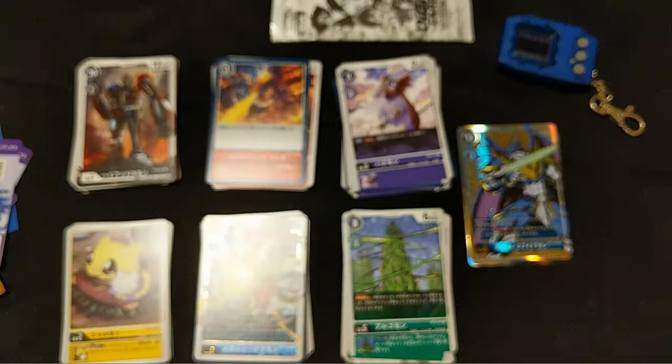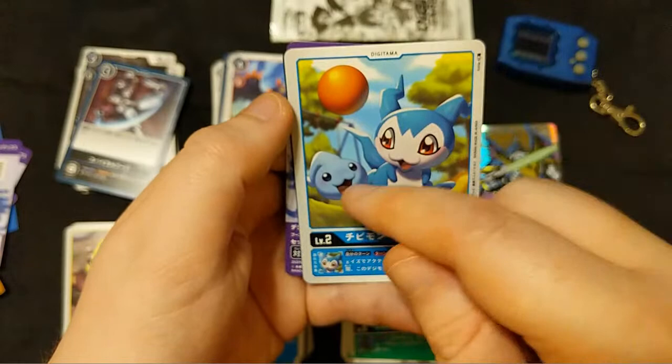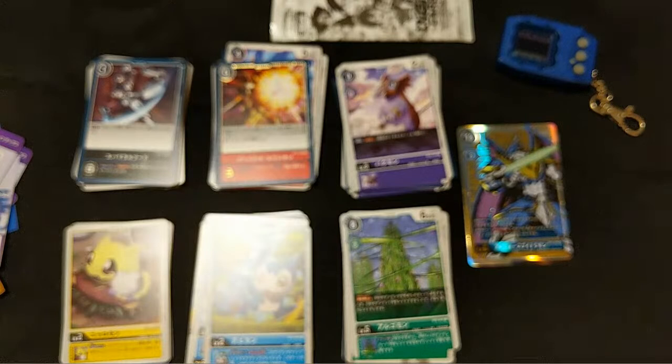I have one more box on the way - ordered it last week from Japan You Want so I'm sure they haven't received the stock yet. This one was ordered back in June, which is why it's already here. Pack eighteen! Hagurmon, Ikakumon again, Spiral Sword, Volvomon, Chibomon - how cute! Someone asks what that guy's name is - Chibomon. Very cute. Greymon, MetalGreymon.